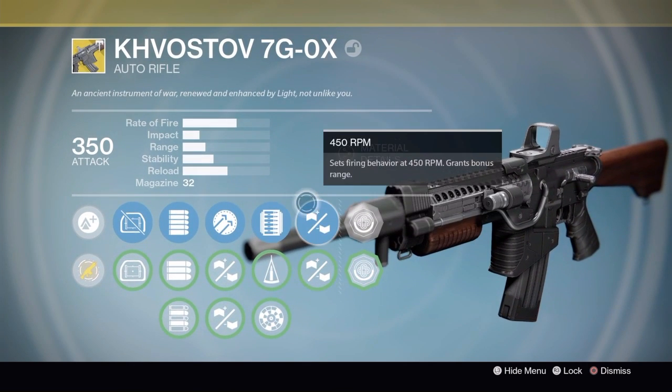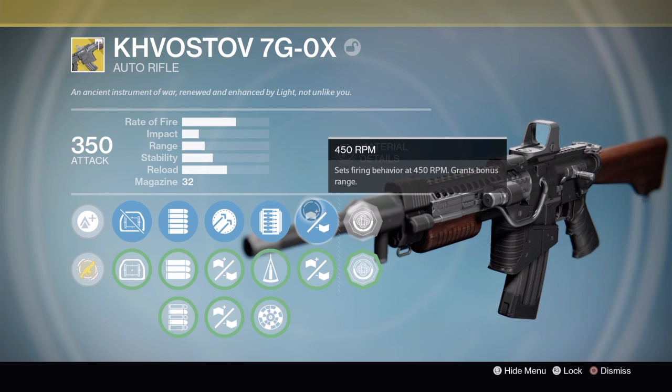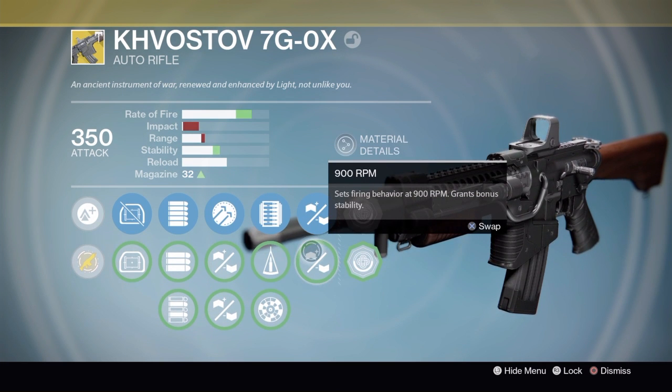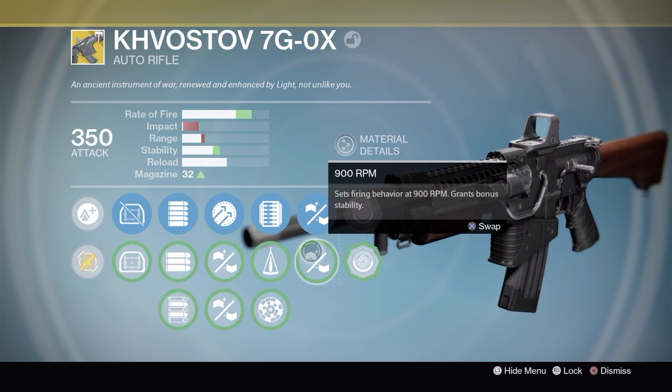In addition to those, we have 450 RPM, which sets the firing behavior so it's a lower rate of fire, higher impact, or 900 RPM, which dramatically increases the rate of fire but takes impact down to almost nothing, but it does increase your magazine size and your stability tremendously.